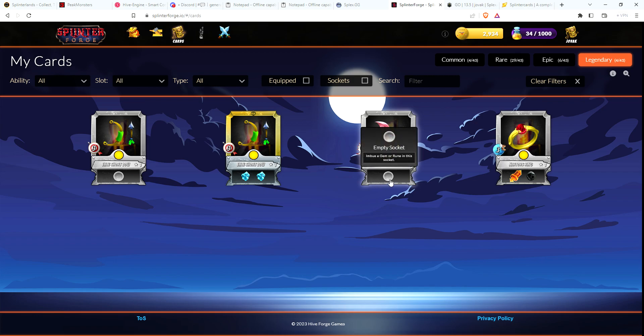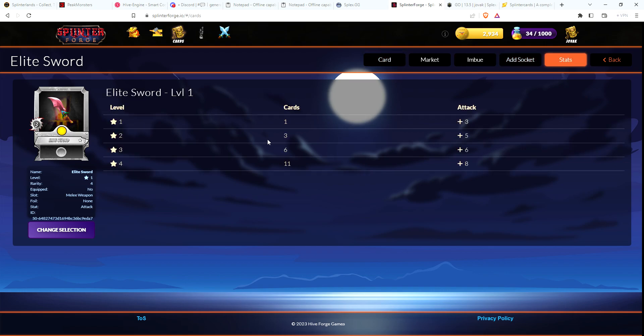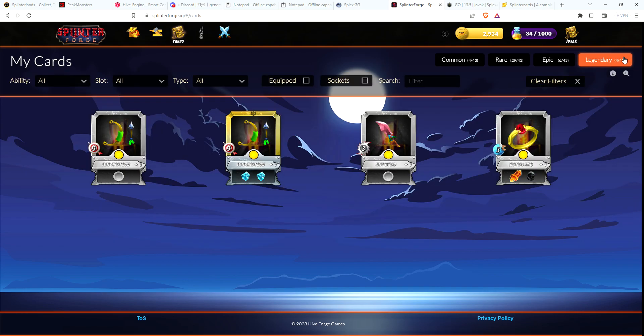The nice thing is it automatically comes with a socket and automatically starts with three damage. If I was going to put simply a three damage gem into this, it would automatically give my hero an attack of seven. In Splinter Forge it takes 11 copies of a legendary to max it out. If you have three copies it will go to level two, and even at level two that's a huge difference going from three attack to five.